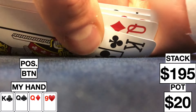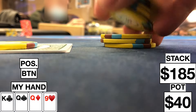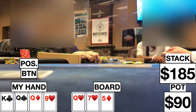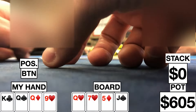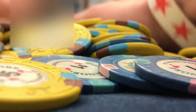About an orbit later, we look down at king-queen-queen-9 rainbow in a straddled pot. Under the gun limps, I go ahead and limp on the button, both blinds complete the straddle, and we're going five ways to a flop. It comes queen-7-5 with two hearts. The straddler leads out for 40, under the gun calls, and I go ahead and push for my remaining 185. The straddler calls, then under the gun pushes for 250 more. The straddler tanks for a while but eventually folds, so we're going heads up to a run out. Turn brings a jack of spades, river brings a six of diamonds. I turn over my hand and he tells me I'm good. He shows a nut flush draw with a gut shot, so we're taking it down.